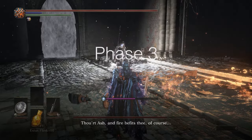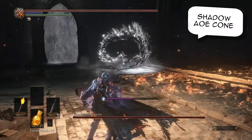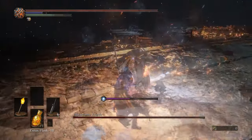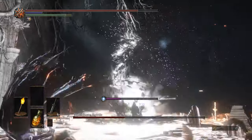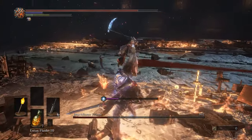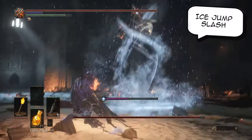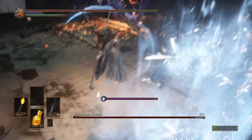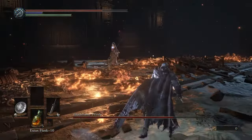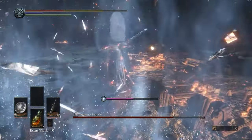Immediately after going into the third phase, you want to back off from Frieda — she will do an AoE splash attack immediately, and also what I call a shadow AoE cone, which releases a huge shadow flame AoE beneath her and a cone going straight forward. You want to dodge backwards and to the sides when she does that. Next she has an ice jump slash — she will indicate this by doing a spin attack going up, dual-wielding her weapons, leaving behind a patch of ice with an explosion. Roll away from that to avoid getting frostbitten.